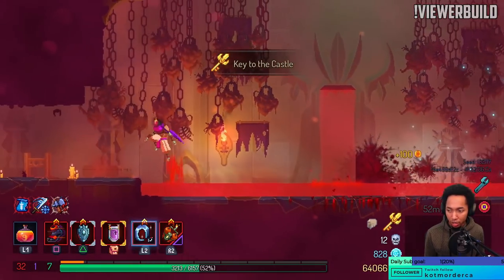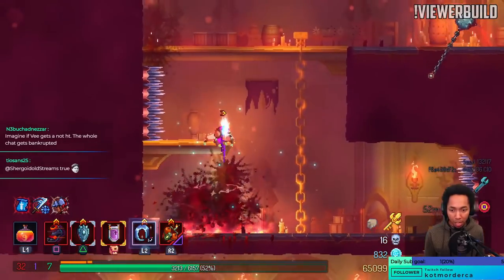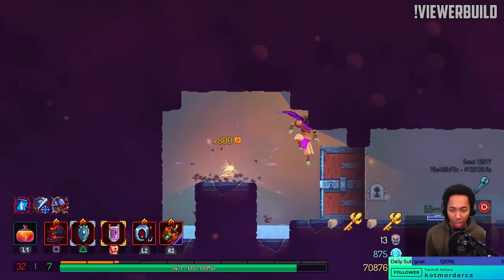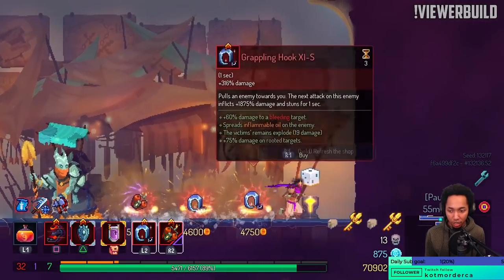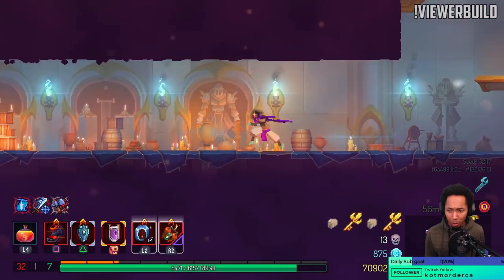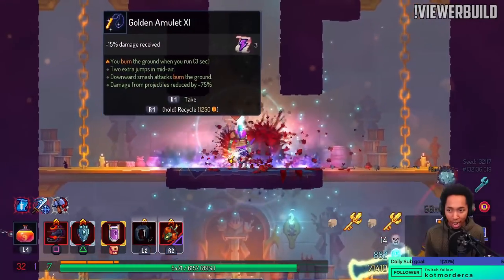The roundhouse kick! Shoutouts to all my former and current martial artists in the chat — you could be like me, a little old but with your belts hanging on the wall. We're jamming right now — used to take forever to get through High Peak Castle but now it's super quick. Well, it depends on the build too, because whenever we get a viewer build I have to fight those stupid lieutenant things. They're like mini baby Hand of the Kings — actually evil.